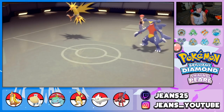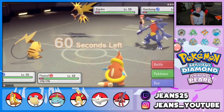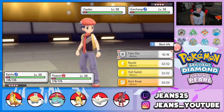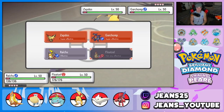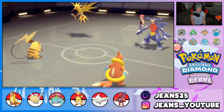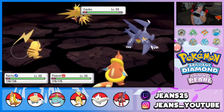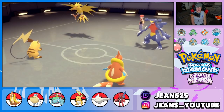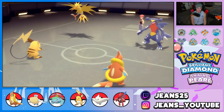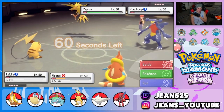He ends up leading Garchomp and Zapdos — a pair that can just straight up Discharge. I could fake out Zapdos and go straight into Ice Fang to take out the Garchomp. Raichu is going to survive the Earthquake thanks to its Focus Sash. Zapdos flinches and Ice Fang pokes through — oh, this thing's got a sash! Give me a freeze... that is whack. Ice Fang didn't KO through the sash.